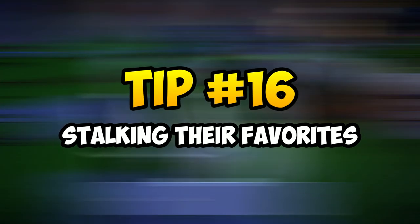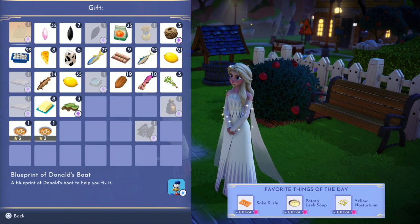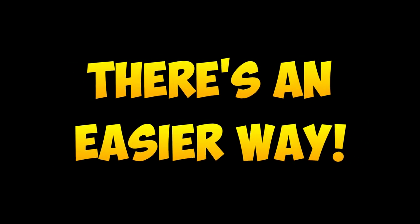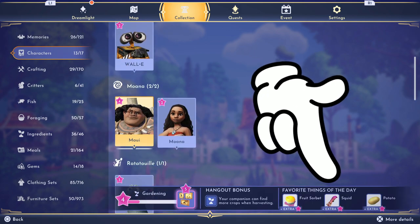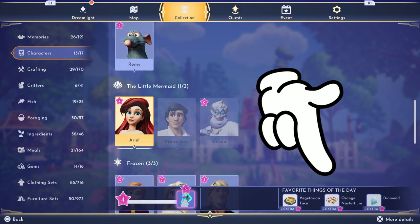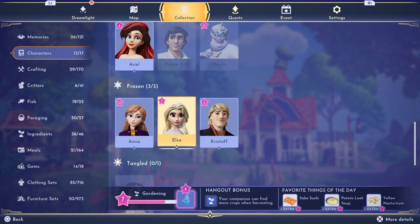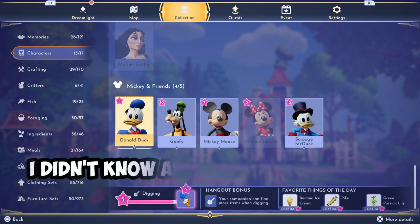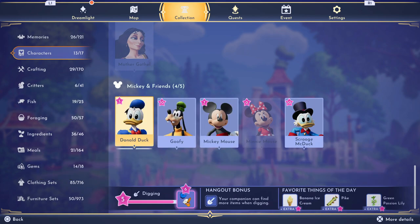Tip 16: speaking of villagers' favorite items of the day — instead of hunting them down and talking to each one, head over to the characters tab under collections and you can see their favorite things of the day right there. You don't have to waste time speaking to them only to find out you don't have their favorite items. I noticed this feature a bit late myself, so hopefully this tip will be a huge time saver for you.